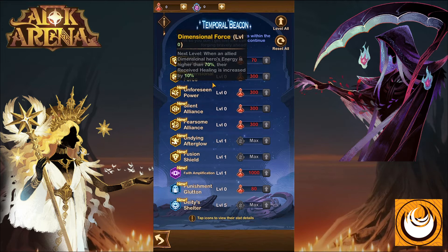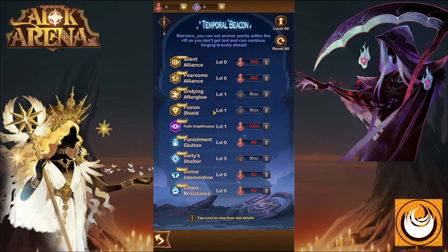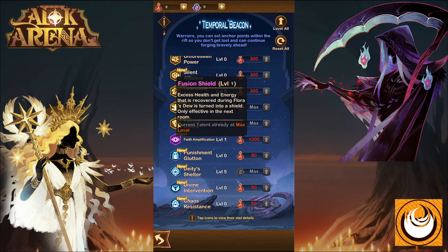When you defeat a boss in the Temporal Rift, you'll also get crystalline cores. These can be used to upgrade other relics, such as Undying Afterglow, which increases the number of heroes being resurrected. There's also a fusing shield relic, where any excess healing or energy is converted into a shield for your allies — extremely beneficial, especially when you encounter healing or twins' beacons.